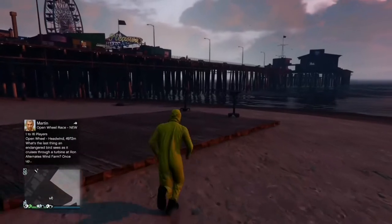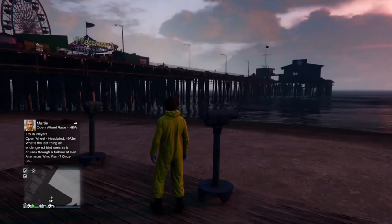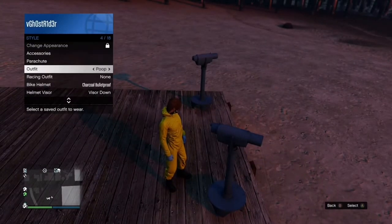When you're at the telescope, go over to it and spam d-pad right so it does this. Then you want to go to your interaction menu, go to style, and equip the outfit and walk away.